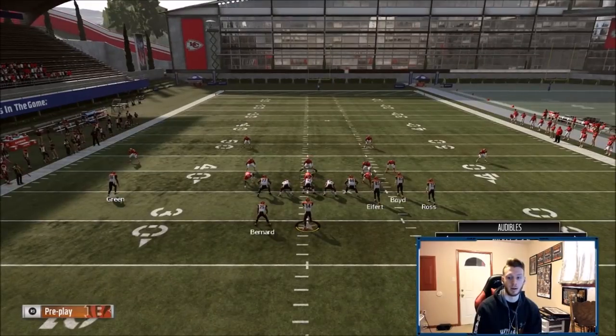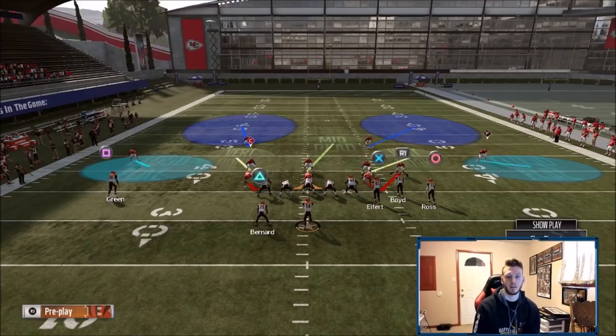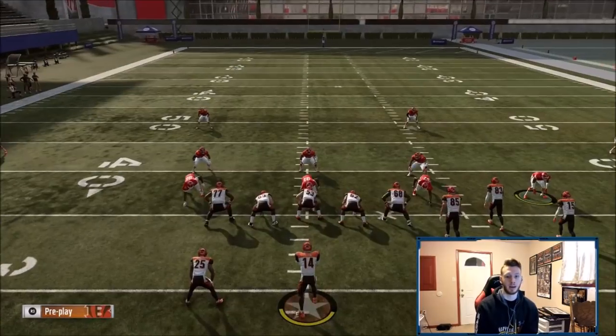If they're killing me with their playmaker — like if they're in bunch with Pat Surtain or a top receiver — I cross-man that player, which takes away their playmaker drag. That's something you guys can do to shut down their primary weapon.